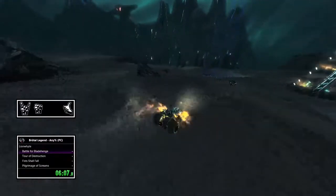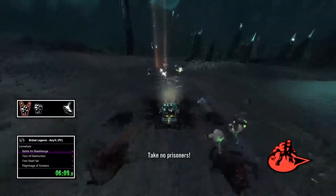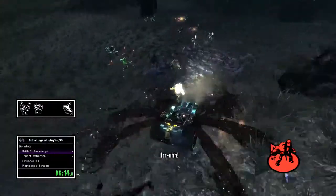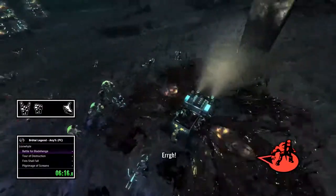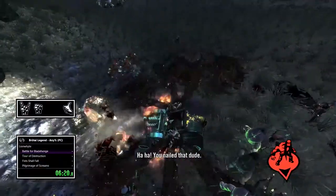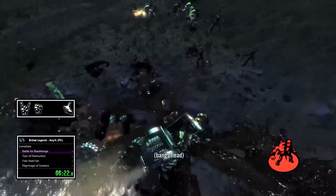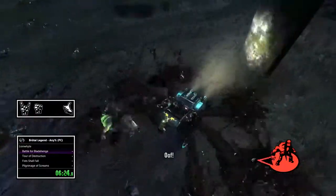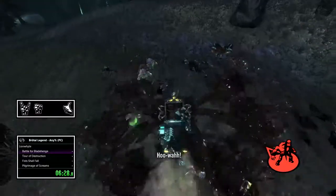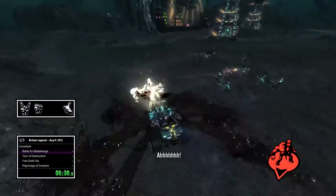Then go and help your dudes out - really make use of that disgorger you got from the store. That was the secondary upgrade - it's completely free because it was originally a DLC weapon, but for the Steam release it's all included in the game, so that's pretty nice. And they are extremely overpowered, so we love them - we speedrunners.